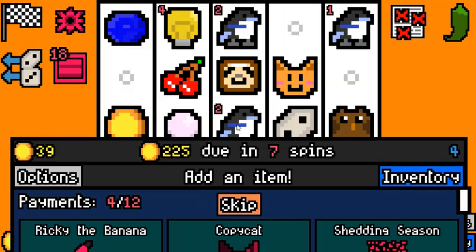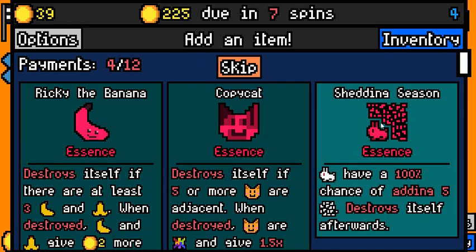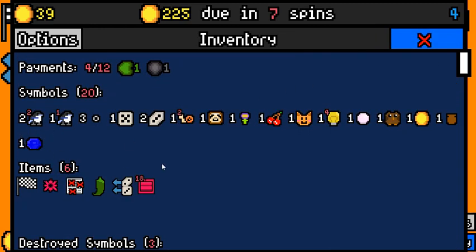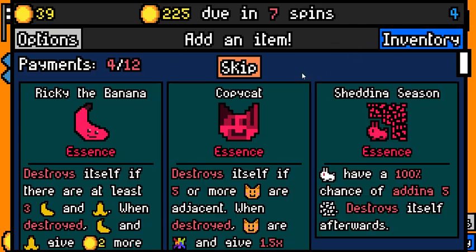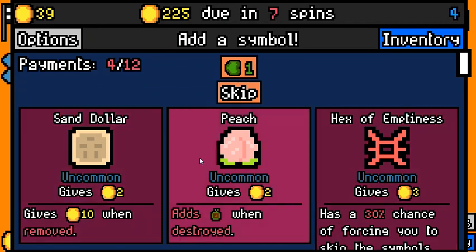31. Copycat essence is fine. 32 — you can definitely abuse it a lot, and it can work very well with our magpies with the Rusty Gear essence. 33 — maybe. I don't think Ricky the Banana essence or Shedding Season essence are what we want here. There's a very decent chance that we don't want Copycat essence eventually, but it's better than nothing.